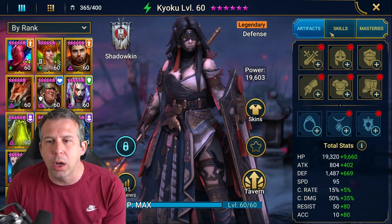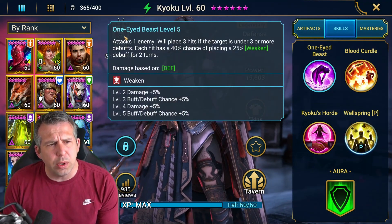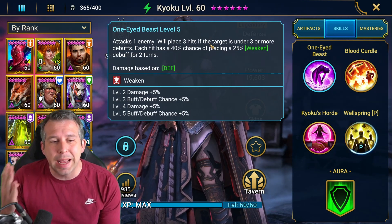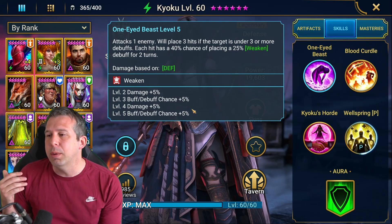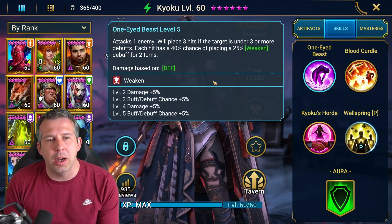So let's talk about her kit quickly. Koukou A1 — she's got a weaken on the A1. It's a single target unless there's a bunch of debuffs out there, in which case she hits four times. Each hit, if you book it, has a 50% chance of placing a weaken. Weakens on A1 — very, very nice.